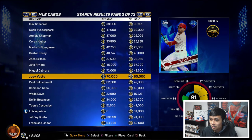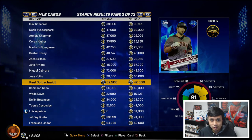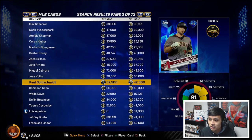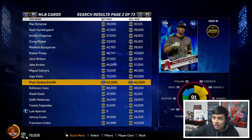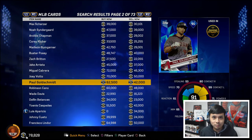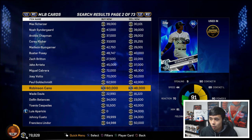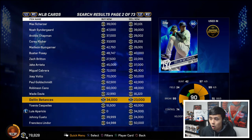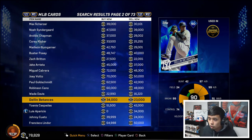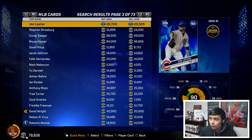Look at Paul Goldschmidt: 42,000 stubs buy order, 62,500 sell now. That's a 20,000 stub spread. Even after the 10% fee — which would be 6,250 stubs off the 62,500 — you're still looking at roughly a 14k profit. There are huge spreads across all the diamonds right now.